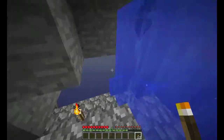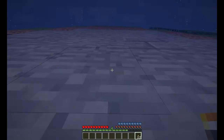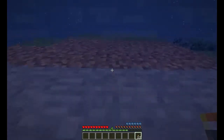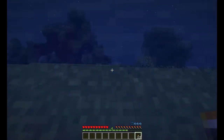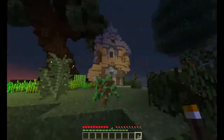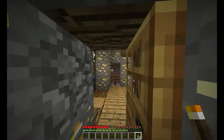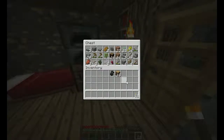Probably overkill on the torches, but who cares. And that is using water scaffolding to build down. The idea is now that we can build out from that — or as I call it, waterfalling. Because normally I take a spill off the side of the island.